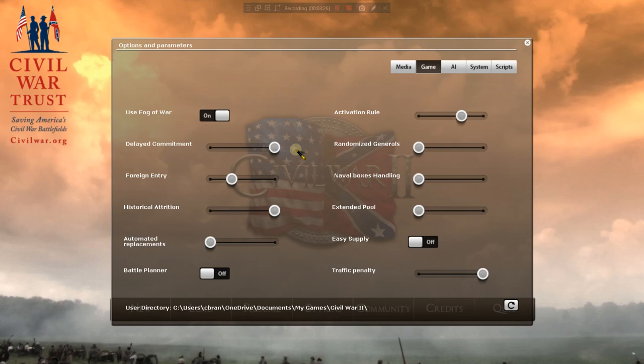Delayed commitment goes to how your generals react — they will make more of their own decisions based on their strategic value. Foreign entry: I don't want foreigners to enter. Maybe I should want the British and French to enter, but I've never actually seen that happen in this game, so we won't worry about it.